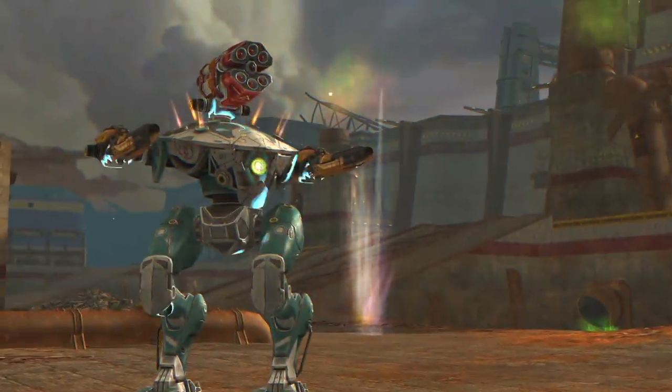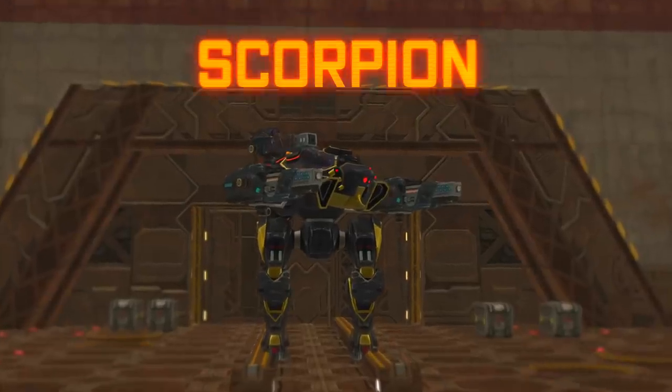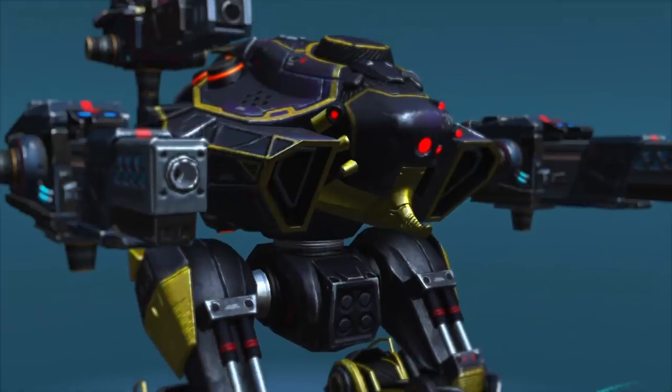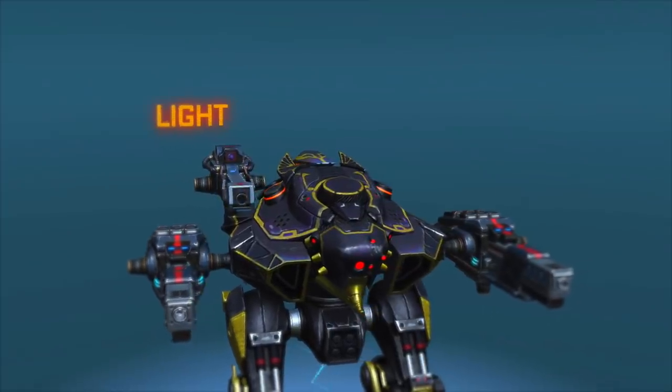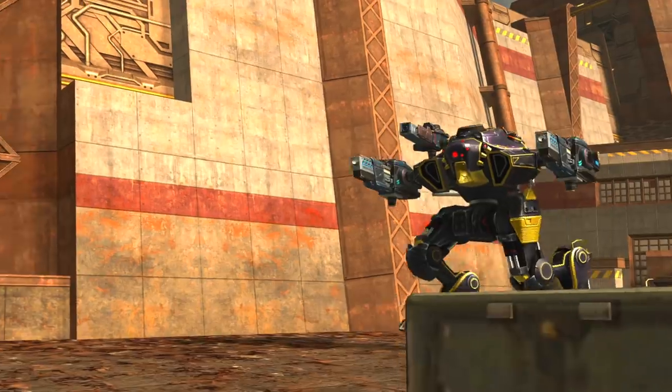Icarus' monopoly on combat teleportation ends today. Meet Scorpion, the latest Assassin-class robot built on the ND assembly lines. With only one light and two medium weapon slots, this robot is fast enough to outrun most of its heavily armed opponents.